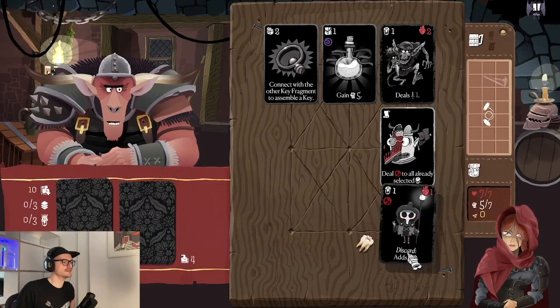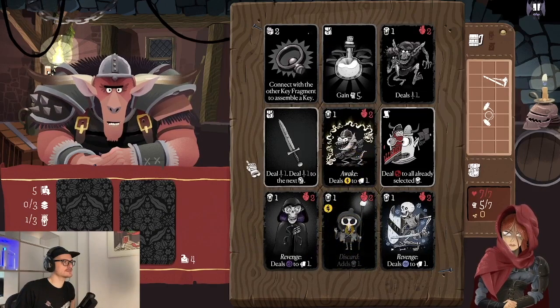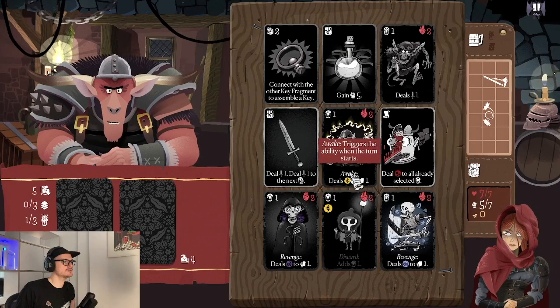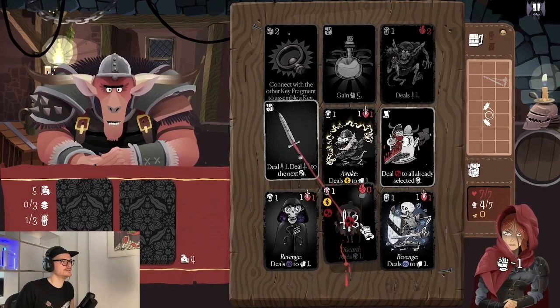This card gets discarded and then draws a new monster and adds it to the deck. This card has the 'awake' keyword — when the turn starts, if this card stays on the board it shocks a card all the time. So we have to make sure this card is discarded or defeated this turn so it doesn't shock another card next turn. Shock means a card with shock has its ability disabled for that turn, so this monster can't do anything right now.